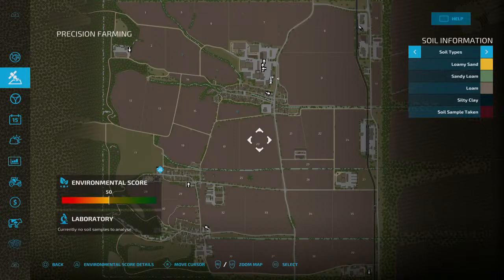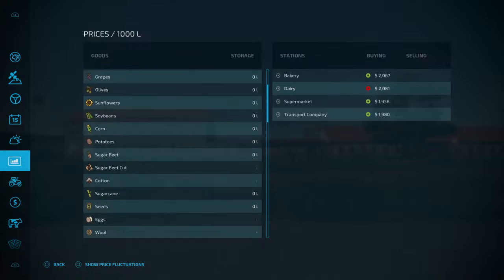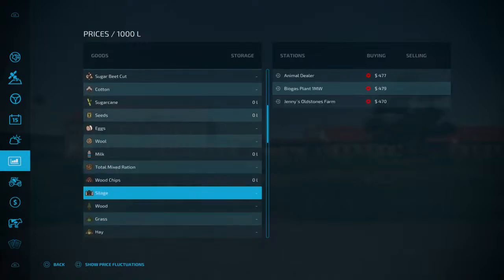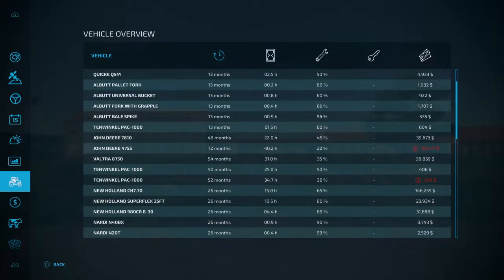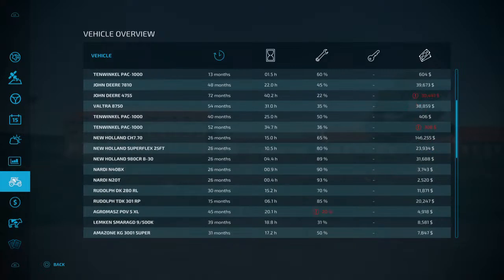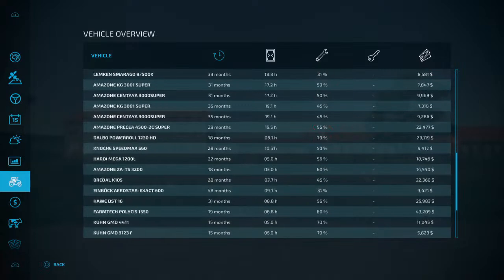Precision farming soil types look like they're working okay. Let's see what silage is selling for - looks like $479,000, that's not too bad. Looking at the biogas plant to buy. We've got some equipment that is not in very good condition, as low as 22%, and it costs $30,000 to fix it - holy cow.